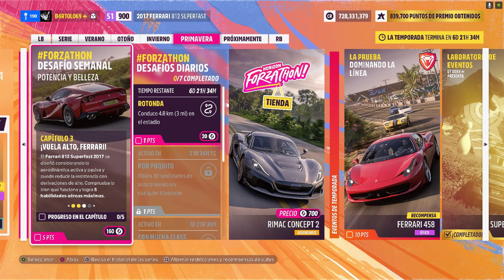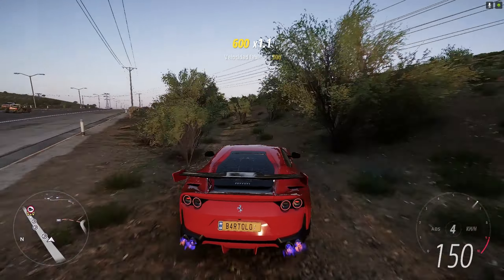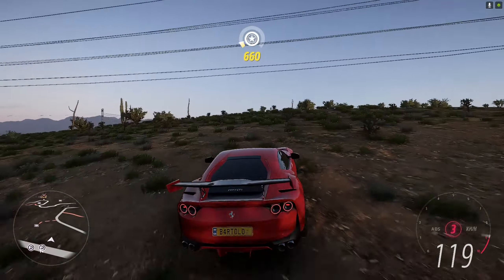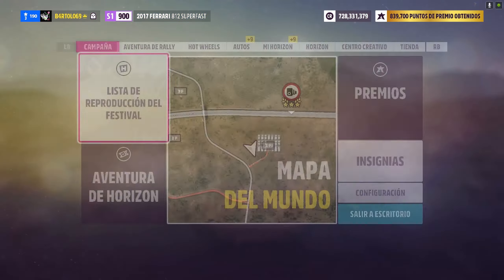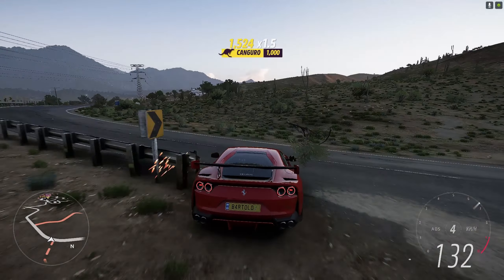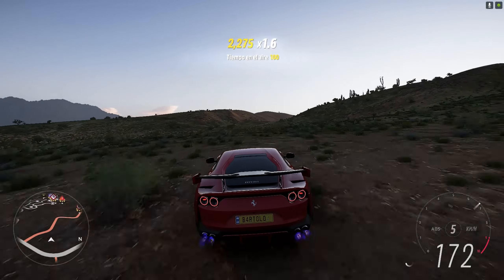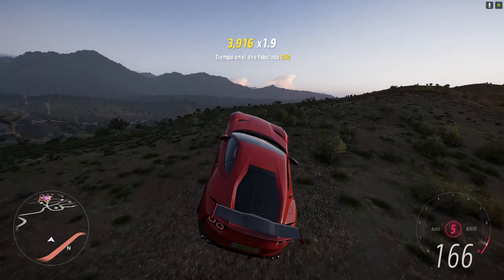Capítulo 3: vuelo alto Ferrari. Hay que alcanzar 5 habilidades aéreas máximas. Se puede hacer en cualquier lado. Vamos a pegar aquí algún salto, pero os voy a recomendar algún sitio. No sé si por aquí habrá algo donde saltar. Ahí salta un poquito. Me gustaría las dunas.